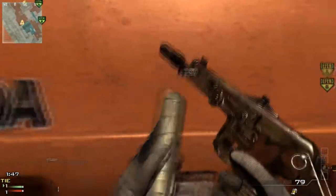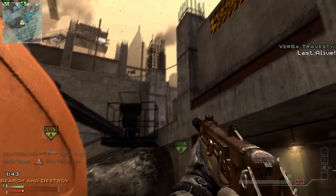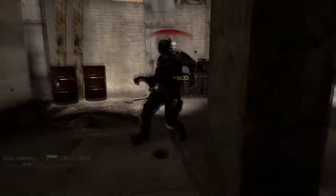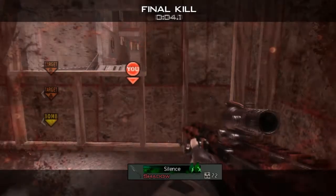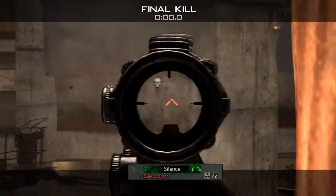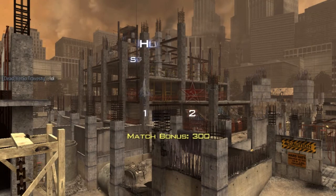It's got extended mags and a silencer. I'm last man standing, take out that guy, and then somehow get shot through the wall. Every single time I shoot through a wall nothing happens — it's just the most annoying thing ever. I actually tagged him through a wall and thought he ran away.